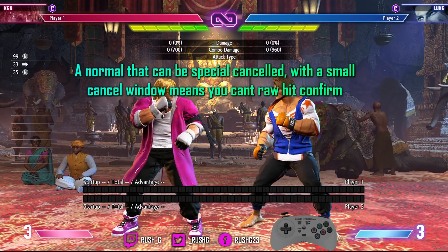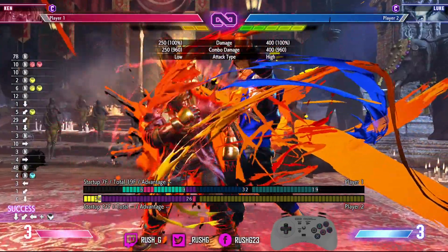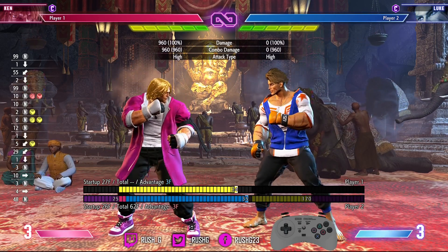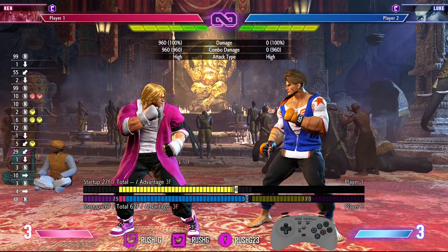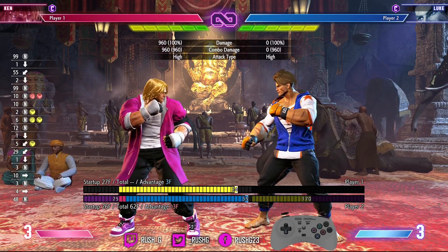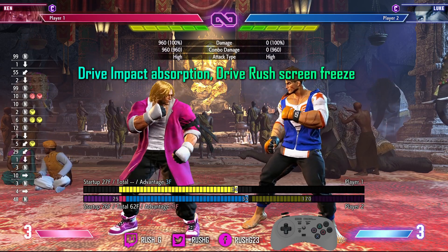First let's look at medium buttons that are cancelable but have a very small cancel window. This means you can't confirm into drive rush special in these situations. You're doing a medium punch or medium kick — crouching, standing, whatever your character can do — but the cancel window is very small, so you either have to commit to a cancel or you're not hit-confirming. When Luke gets off the ground I'm going to do crouching medium kick, but the crouching medium kick will connect outside of the cancel window so I can't cancel it into anything.